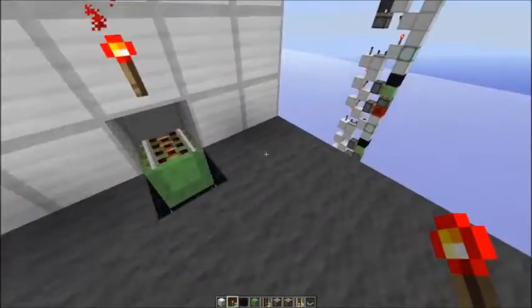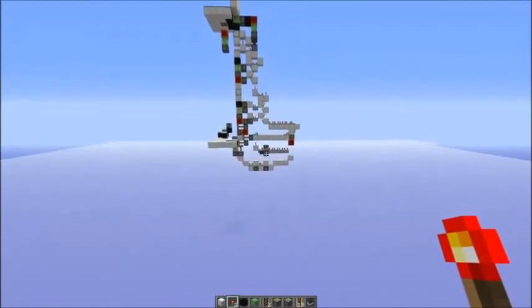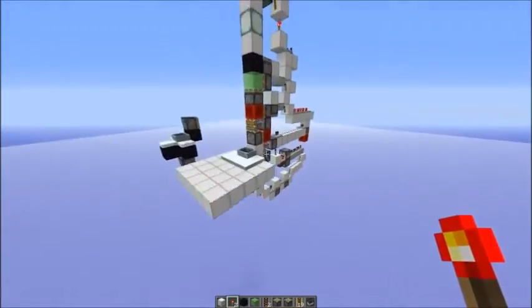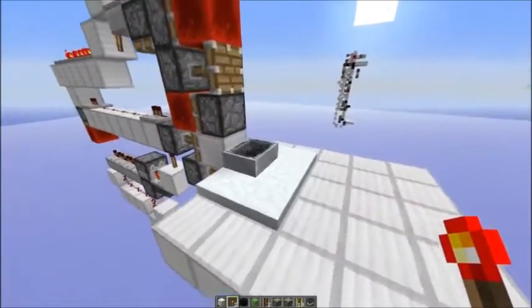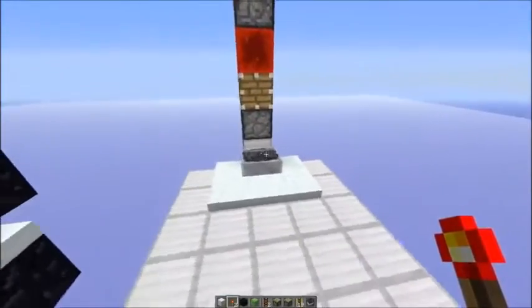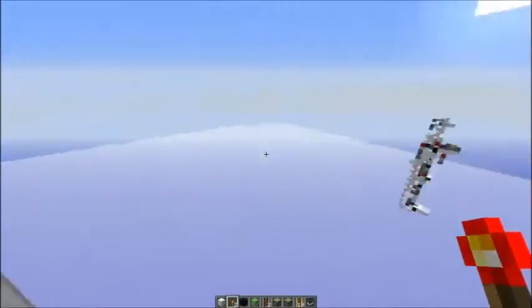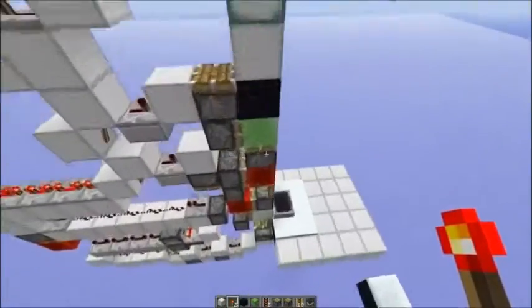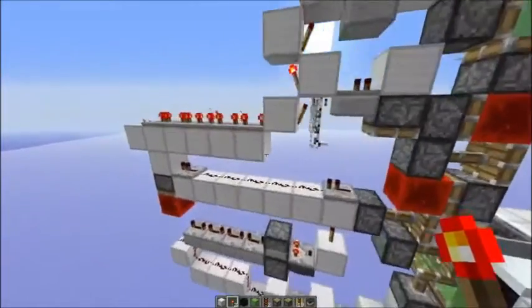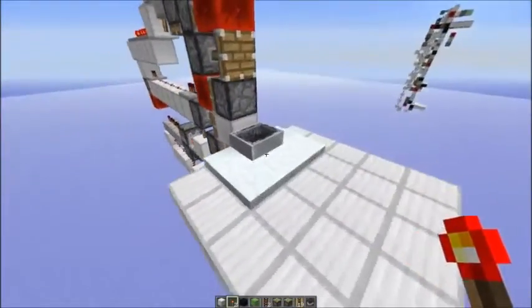I also made a version where it isn't even necessary to press a button, which is over here. As you can see, it's not as compact anymore. There's a string that updates the piston to detect the player, so you don't have to push a button — you just enter the minecart, it drops down a little bit, and then transports you up. At the top you're automatically ejected from the minecart. This was quite difficult to build and I'm not really satisfied with the result, but it's quite nice still.